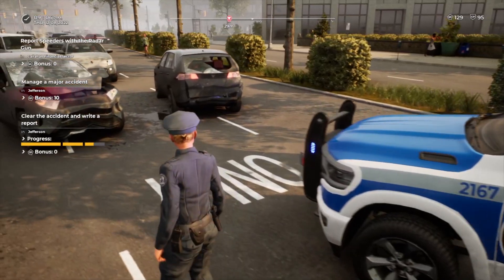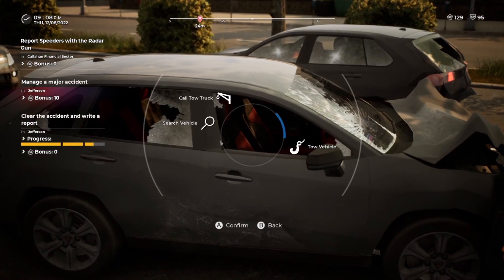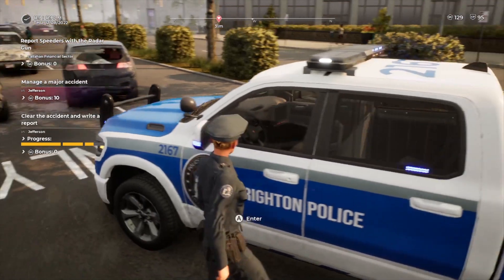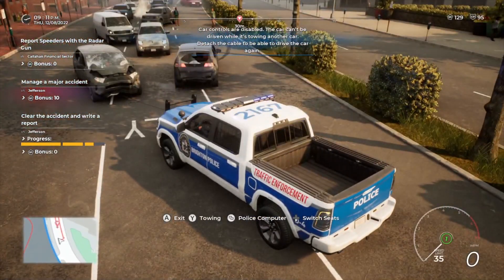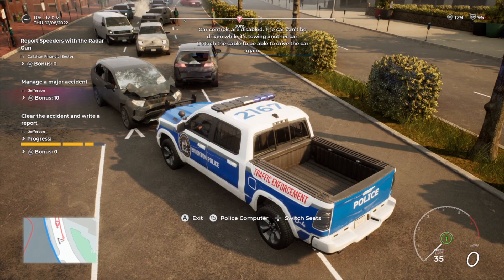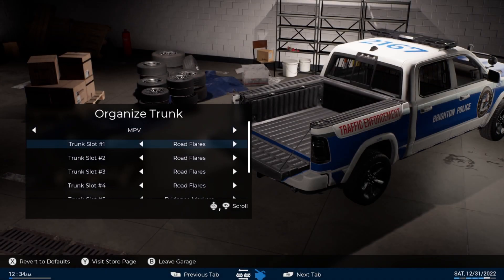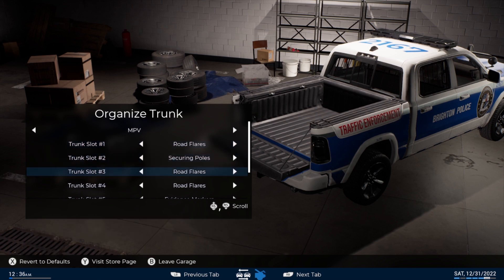Alongside this free update, publisher Astragon Entertainment has also invited me to check out their new DLC vehicle — the Multi-Purpose Police Vehicle, or MPV. You can use the winch located in the front of this truck to move damaged vehicles out of the way, but I found this to be a little too situational. It's cool to do, but you won't be doing much of it, and I personally get more out of the other cars at my disposal. That said, the MPV is also able to carry more equipment — a whole lot of it — which I think is a lot more useful than the winch.